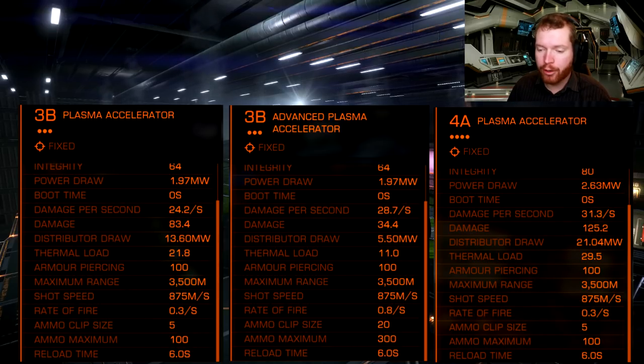Now the thermal load — the statistic shown is also per shot, so it is lower per shot. But if we calculate the thermal load per second: the normal class 3 plasma accelerator generates 6.54 thermals per second. The advanced one generates 8.8 per second, which is pretty much the same as the huge class 4 at 8.85. So thermal load-wise it behaves like a huge class 4, but distributor draw-wise it behaves like a large class 3 — it is an in-between weapon.